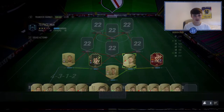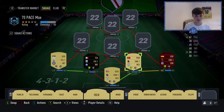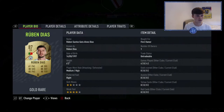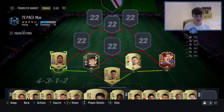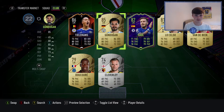Ruben Diaz — 61 pace. He's very slow. Verandi's in my usual team with 82 pace; Diaz gets a plus seven from a shadow but that still doesn't take him over 70. It's going to be awful. Anyway, that is the defense — it looks pretty bad, and yeah it is bad.